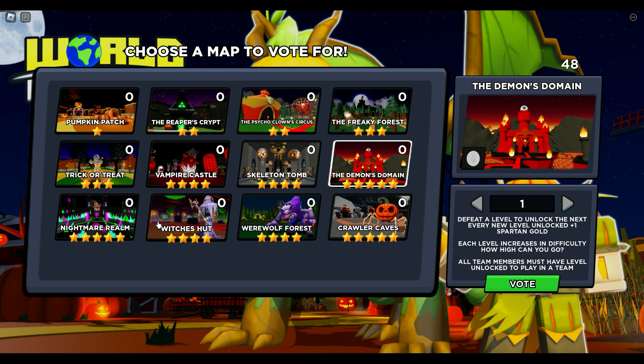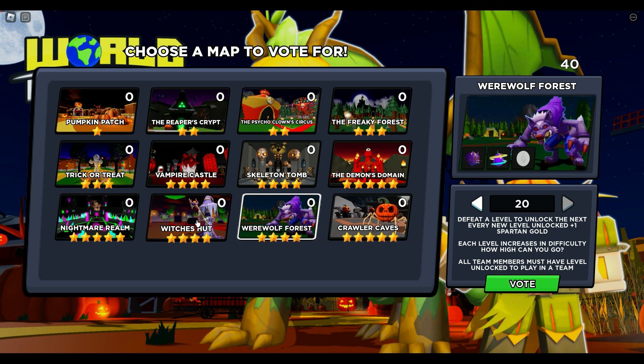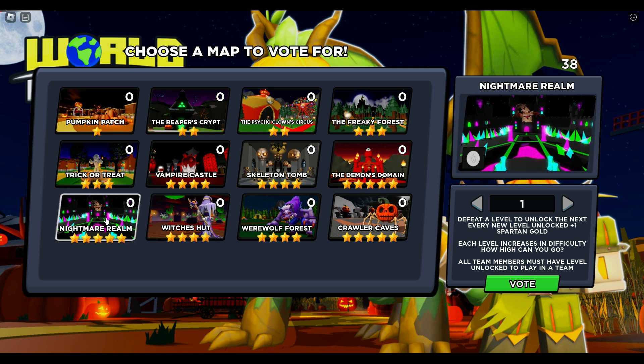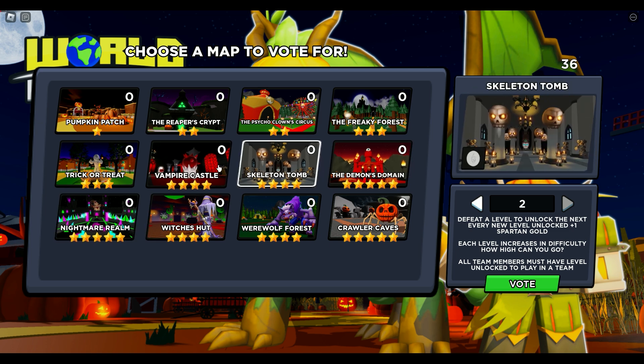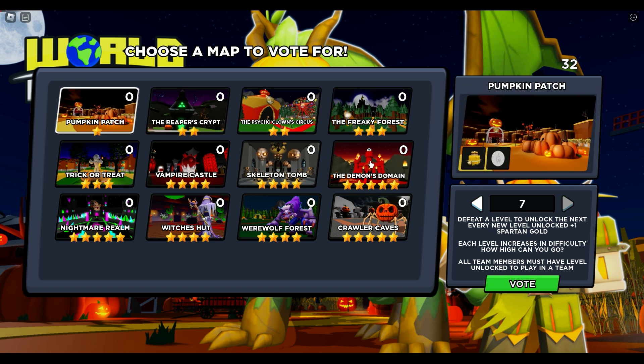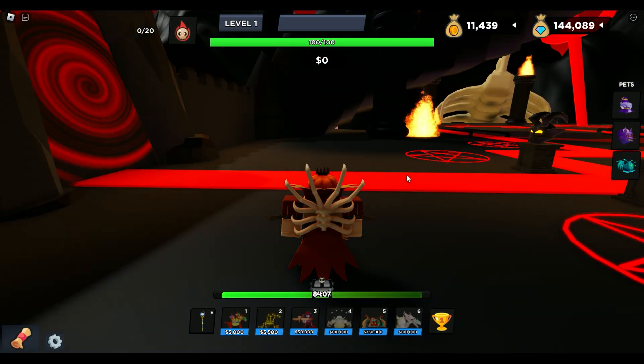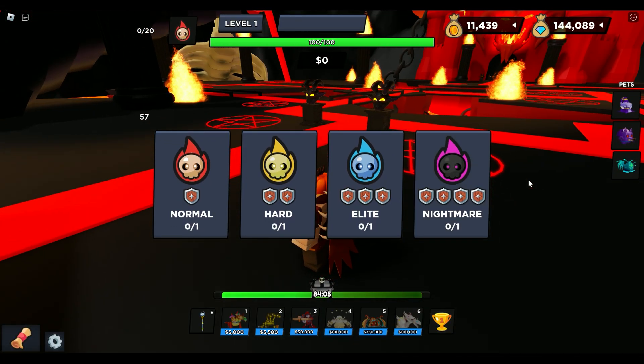There are only two maps I have not played yet: the demons domain and the nightmare realm. Unfortunately I'm probably not going to be able to get any of the pets from these other maps — not the pumpkin crawler pet. I have a bunch of the werewolves and the witches, I played those like crazy, but I don't have anything else. I'm kind of bummed out about that, just been grinding the house recently.